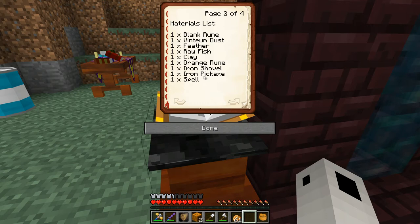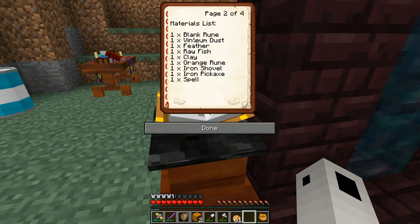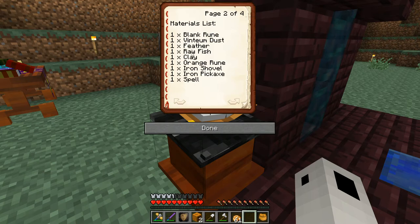So what are we going to need here? A blank rune, ventium dust, feather, raw fish, clay, orange rune, iron shovel, iron pickaxe, and one spell. I wonder what they mean by spell — can you use like anything? I think we have all this stuff. I might not have any raw fish though, so I might have to make a fishing pole and go fishing. Everything else looks fairly simple to make.